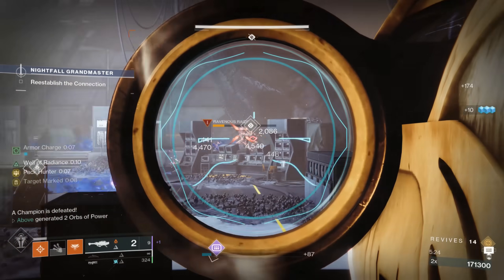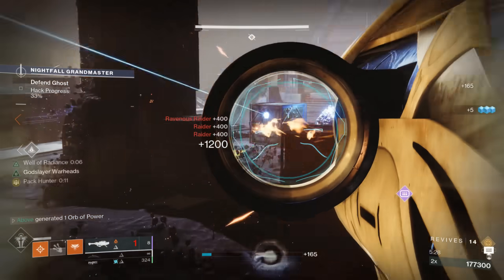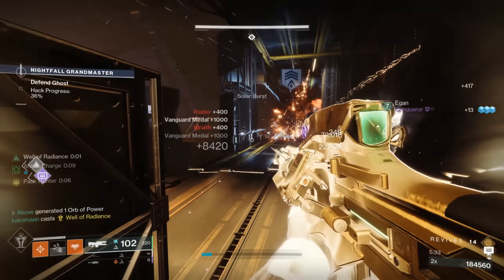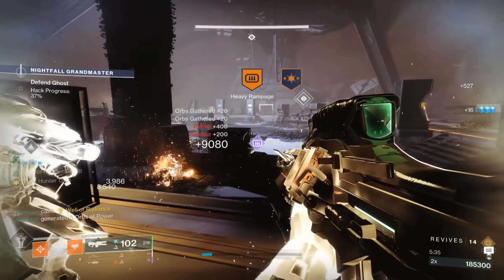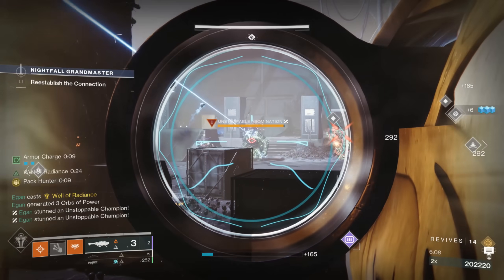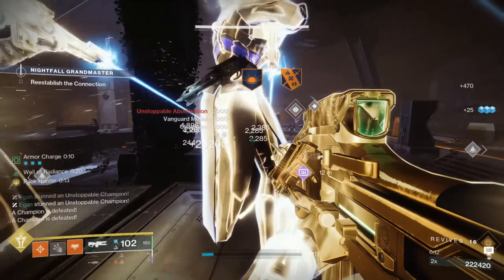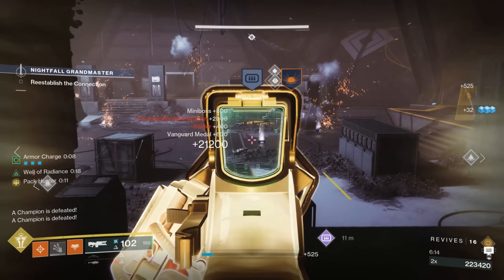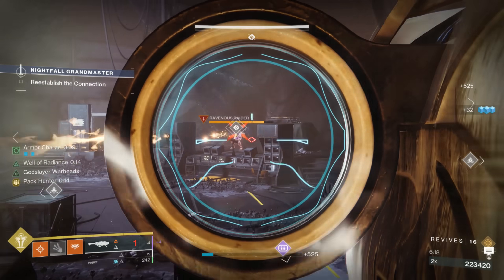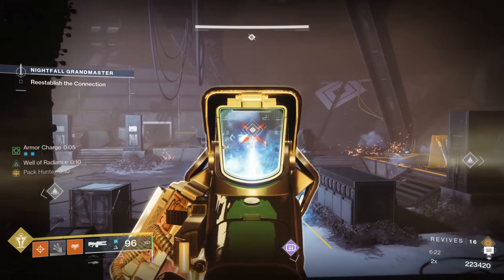What really separates Cenotaph from other exotics is the fact that it can stack with additional copies of itself. When multiple members of your fireteam use this exotic and tag the same champion with their trace rifles, it produces heavy ammo for each person who marks the target. So if you have three Cenotaphs in your fireteam, you're guaranteed at least one brick of heavy every single time you kill a champion — and if you're the one to secure the final blow, you actually get two bricks in return.